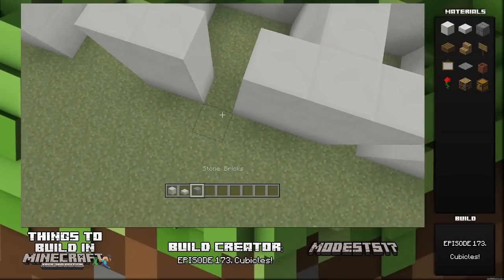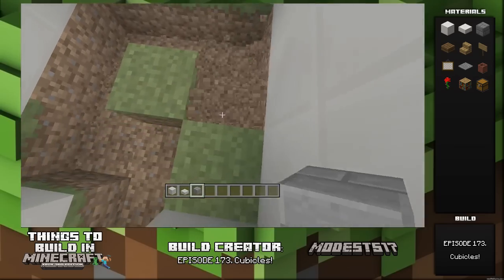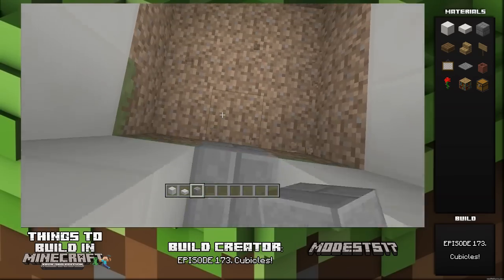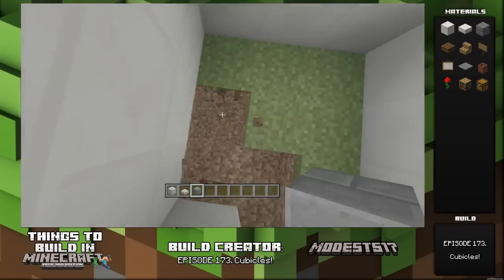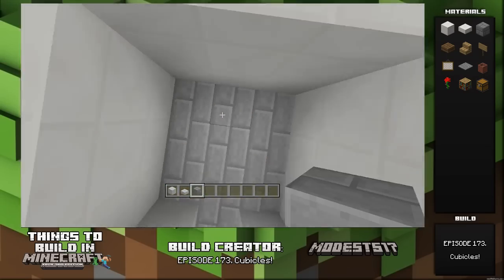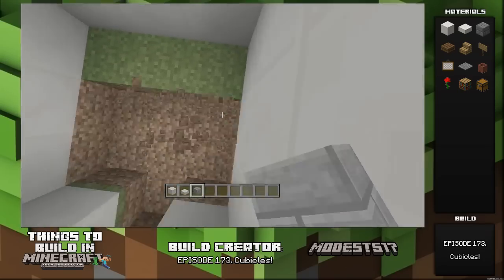You don't have to put this many — you could just put one. For the floor, I use stone brick blocks, but you can use whatever you want. I think this goes well with the quartz and it's just a nice color, nice texture, a nice block for the floor.